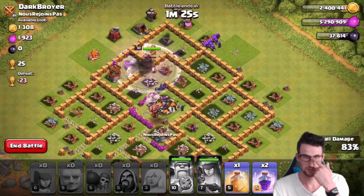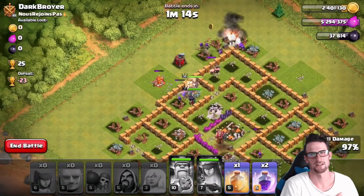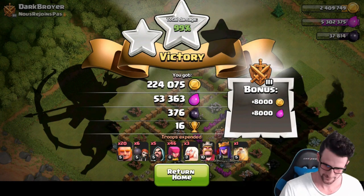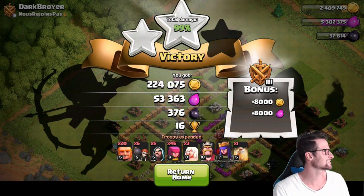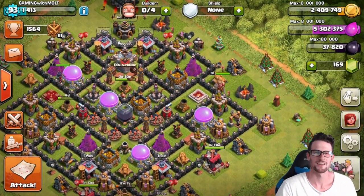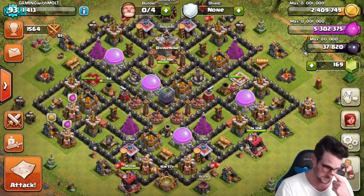It ended for me as soon as I only had a healer left — that was weird. Are you done? No, they're cleaning up — I'm gonna three-star, but it's not about the three-star, guys, it's all about the loot. I just got all the loot: 76,000 gold and 100,000 elixir. Oh — 224,000 gold, 53,000 elixir. So it was within 50k, pretty close. I had a possible 300,000 elixir if I'd brought wall breakers — that would have been a very different story.